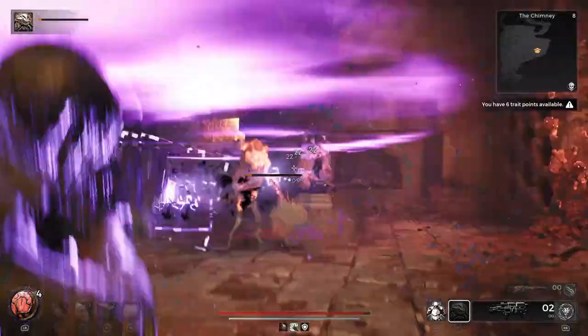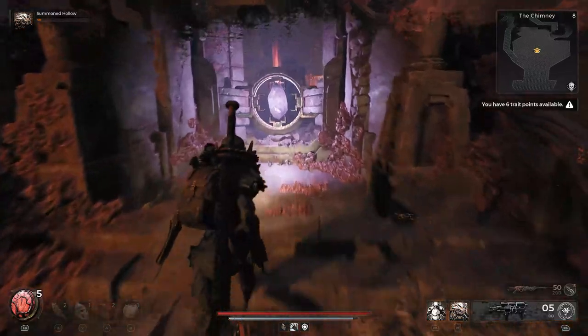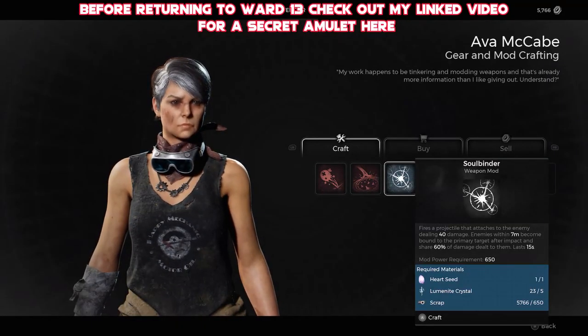Very shortly after this, that's going to clear the encounter and you're going to get the item you need, which is this item right here — the Heart Seed. From here you can return all the way back to Ward 13, and you'll be able to hand it into McCabe, who will promptly turn it into this mod.